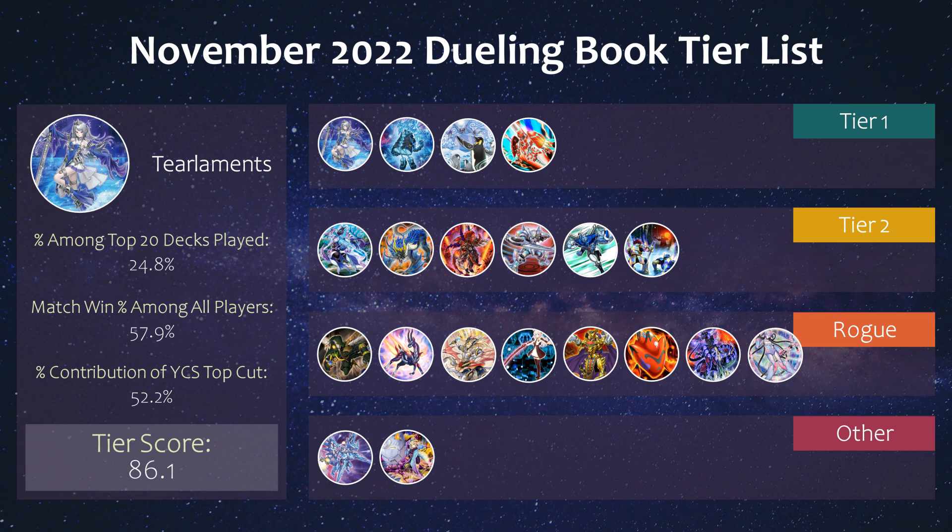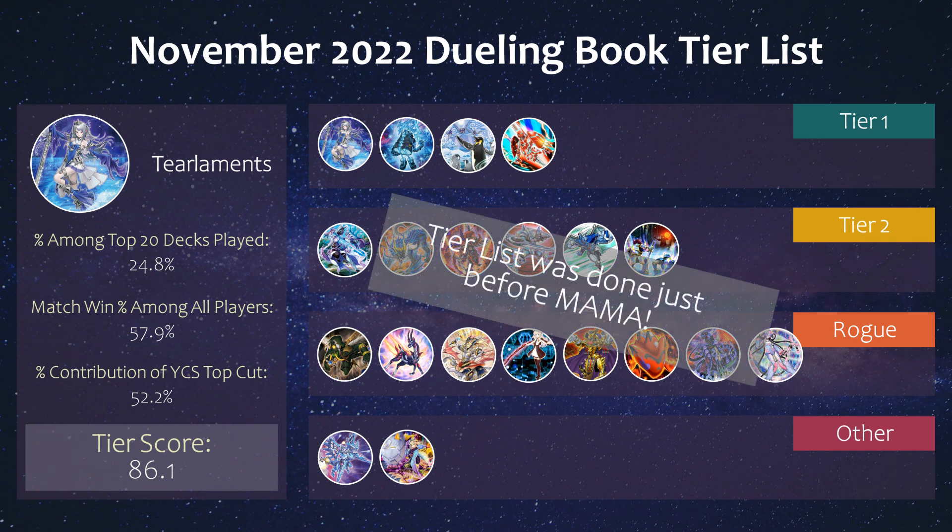First, to cover which decks will be considered rogue for this video — this was my meta tier list for this month. Keep in mind this was done just before Magnificent Mavens was legal, so before the Isshuzu cards came out. The format has shifted since then, although Tiers, Sprite, and Flunder are still the three best decks. For the most part, I'll be covering the decks in the rogue section and below, as well as some decks that ended up categorized as tier 2 in the previous video.